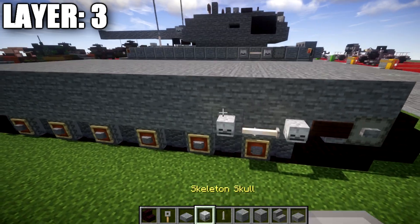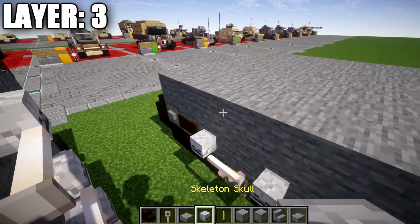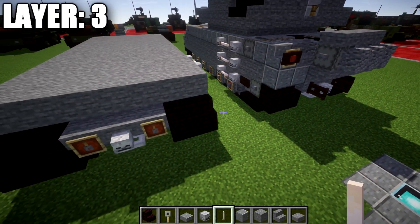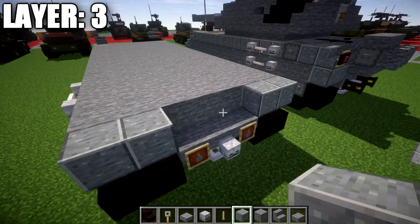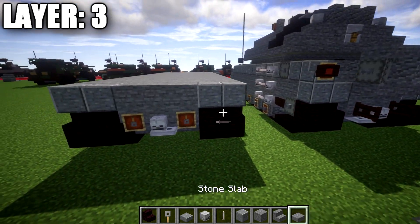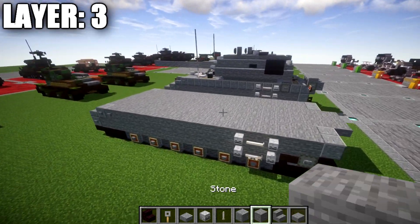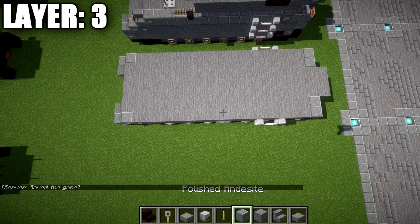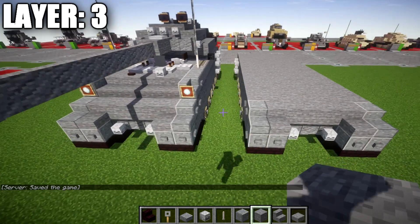We go to the sides where our skeleton skulls are and place two more skeleton skulls going up, with an end rod across in between them — same on both sides, just building that up one more layer. On top of the narrow brick stairs, we place two polished andesite blocks to both sides. In the middle space, we take stone blocks and place a row of three, then coming off those three stone blocks, a row of three stone top slabs. That wraps up layer three.